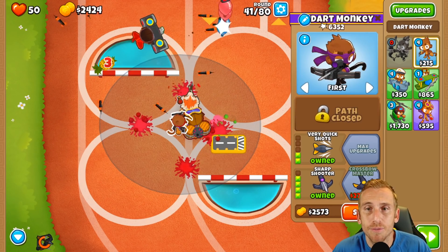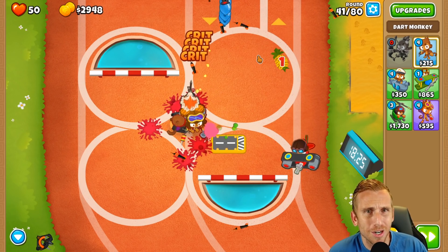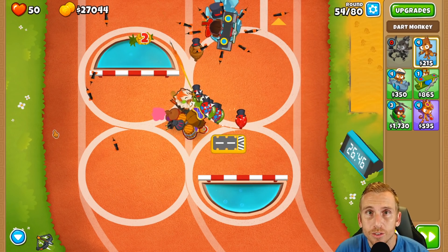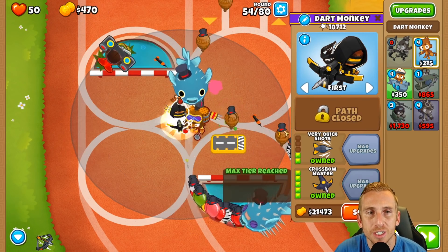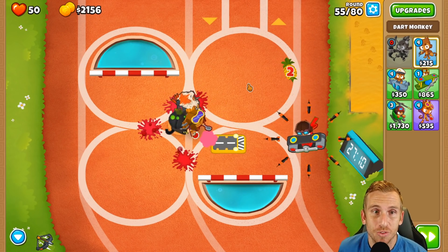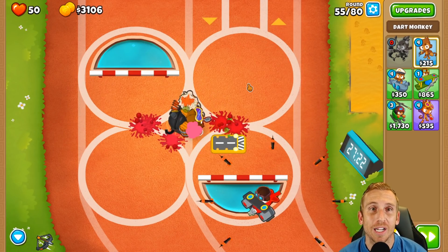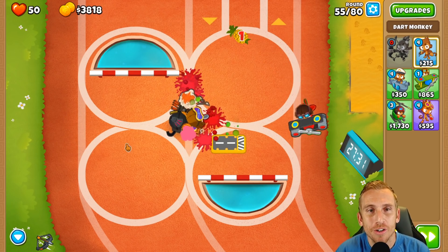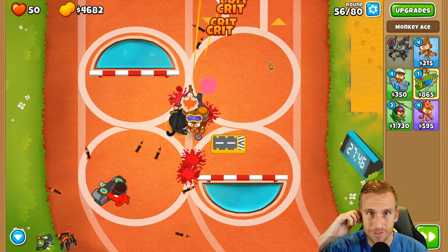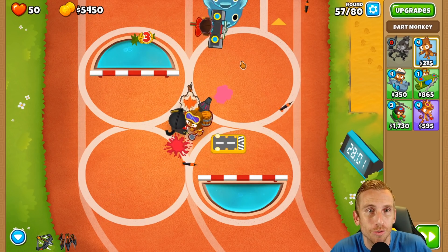Now we're going to shoot straight for the crossbow master. On Four Circles, it's four circles so we can jump ahead when we have the crossbow master. I go for crossbow master because I can trust him - there's no randomness with him. He's always going to perform all the way to the end. The specter could totally just decide to shoot his stream of darts the wrong way, so the crossbow master is my go-to guy.